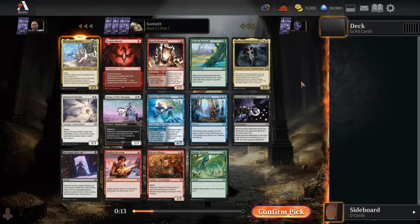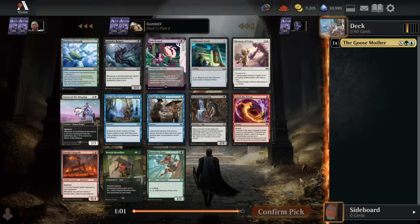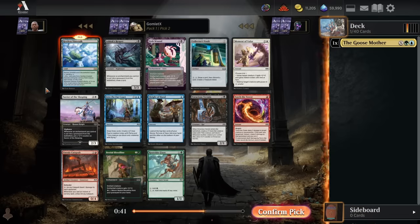So we are going to start off with the Goosemother here. For pack 1 pick 2, we've got a pretty excellent follow-up. The Restless Vinestock is going to help fix our mana for the Goosemother, getting our green and blue mana for our green and blue rare, as well as just being a really powerful man-land to activate, turning into a 5-5 that turns something into a 3-3 when it attacks. Definitely a big fan of the Restless Vinestock here.